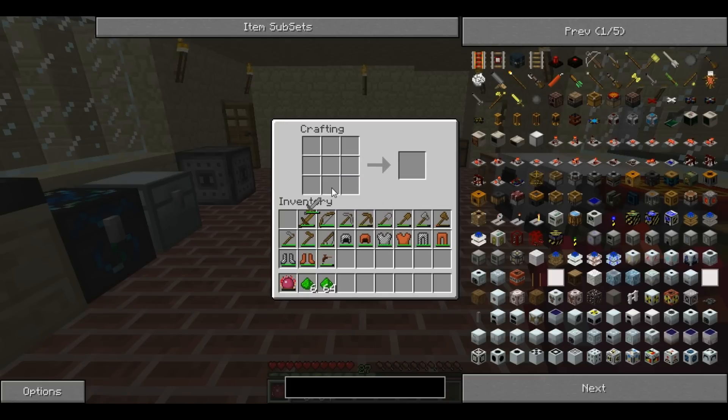To use it, you place the object on the crafting grid along with the number of covalence dusts equal to the amount of stone, wood, leather, or chain required to make it. So for a stone sword you need 2, but for a wooden sword you only need 1.